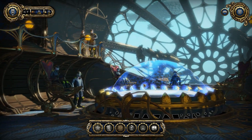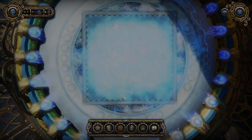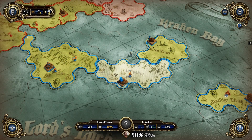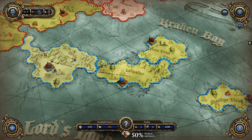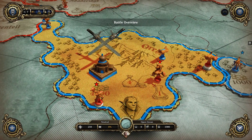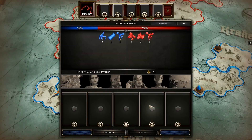After you are done exploring the Raven, head back to the command deck and click on the map. On the map you will be able to build one building on each country that you control and start moving around your troops just like in a Risk game. But it won't be long until your opponent has invaded your country and a battle is about to start.